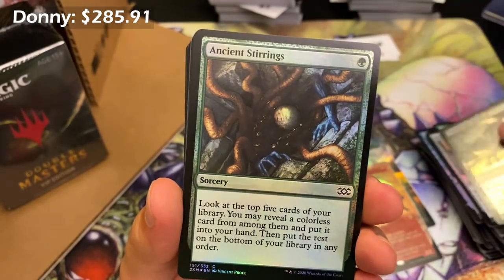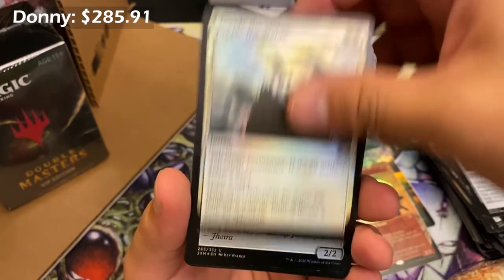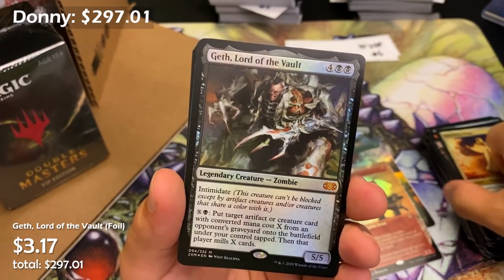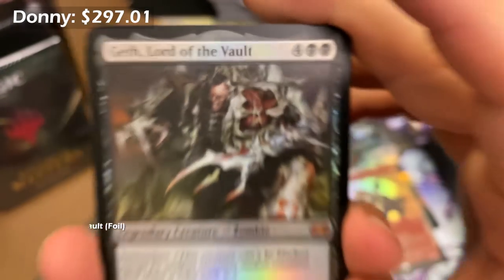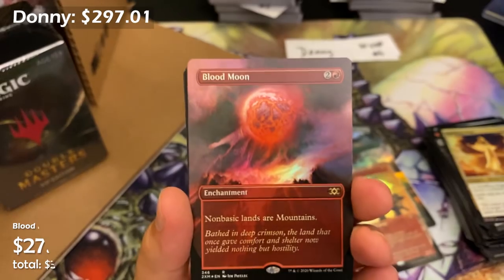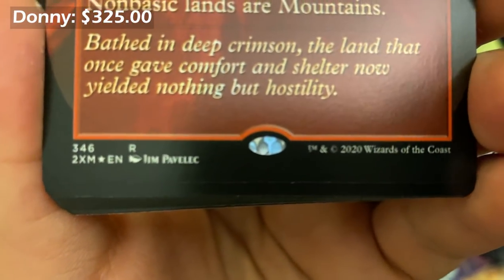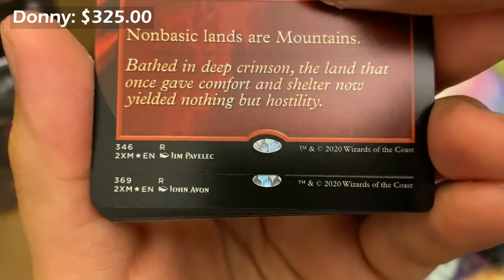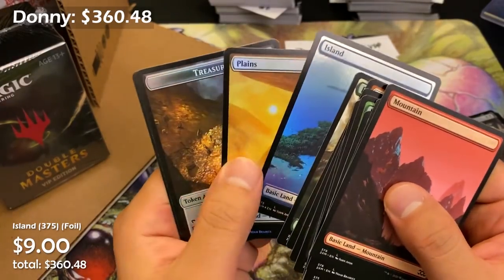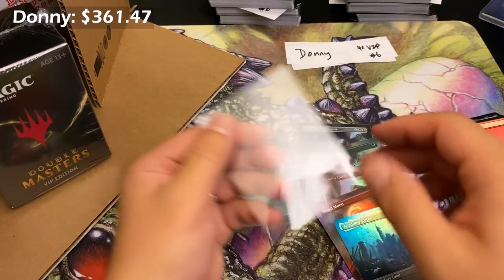Obliterate — nice little value. Meddling Mage — some value. Geth, Lord of the Vault — cool but valueless. Jim Pavelec coming in for Blood Moon — gorgeous, look at that moon. What's next — John Avon — no, Academy Ruins again. Not a Force of Will, but at least got an island. Treasure, servo, angel, elephant tokens. We had two bad packs — very lopsided EV, very high variance cards. But we still got one more.